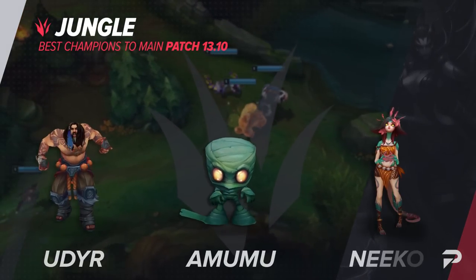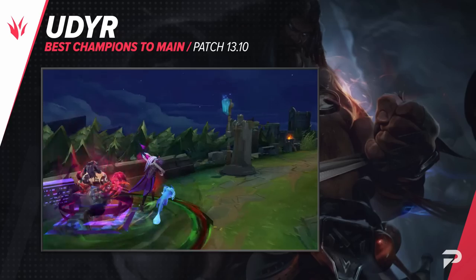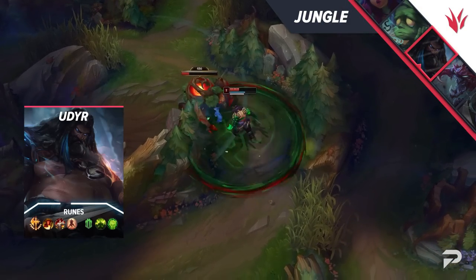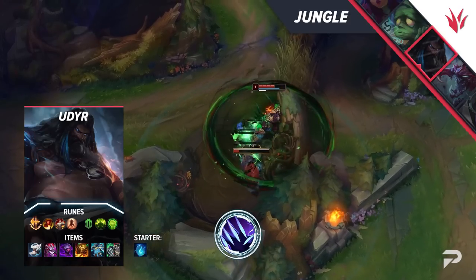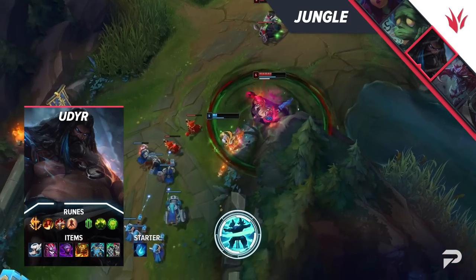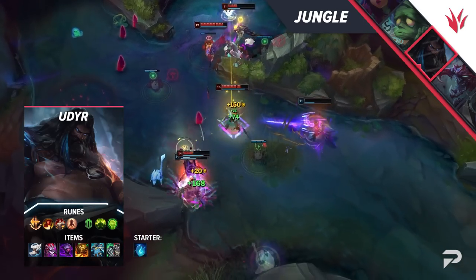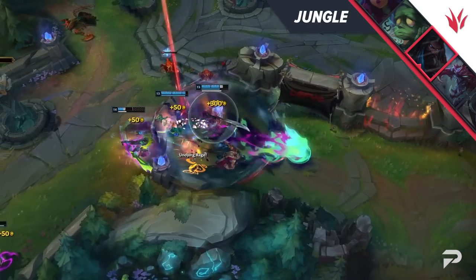Taking a look at some junglers, the first pick we have for you is Udyr. While nowhere near as popular as it once was, the AP bruiser-tank build is the easiest to execute and fits well into any comp. Udyr's clear speed is absolutely insane — his Q, especially when awakened, shreds through beefy single-target champions while his Ram melts multi-target ones. His fast clear gives you tons of time to either gank or invade the enemy jungle, quickly taking over the map. In teamfights he does just a bit too much damage for being so tanky, and even when the game goes super late you'll still be a nuisance the enemy team has to answer.